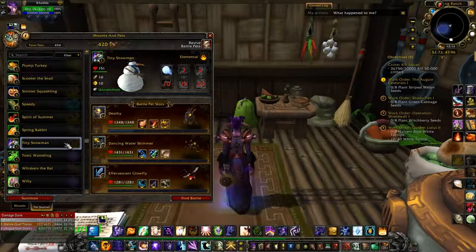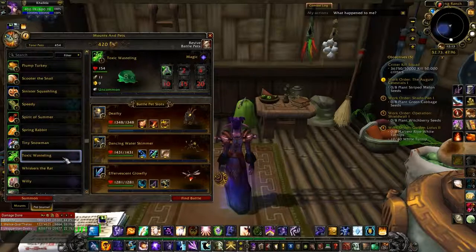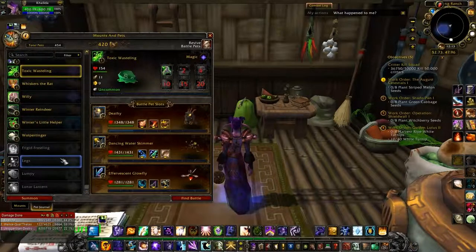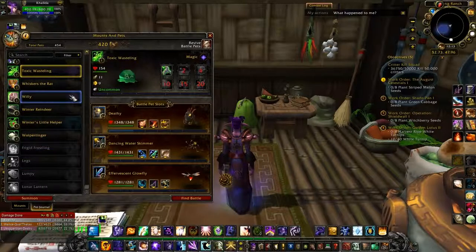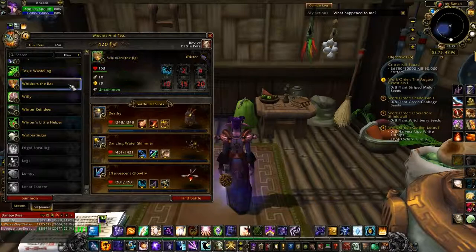Tiny Snowman you get from the presents underneath the tree, either in Ironforge or Orgrimmar. Toxic Wasteling is a Love is in the Air pet, which is the Valentine's Day event, and you get him from the dungeon. He has a chance to drop off the bucket that comes from the boss in the special dungeon. Whiskers the Rat is a Children's Week one you get from the Stormwind or Orgrimmar ones.